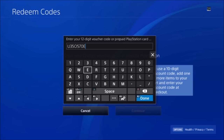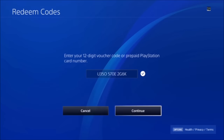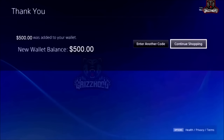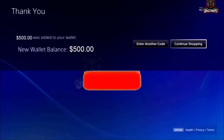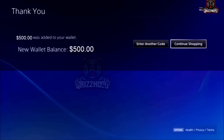Now put in the last four they sent to your email. Mine is 2G6K. If you have an unused code, as soon as you hit Done you should get a check mark — that's a working code. Select Continue. It should say 'Add Funds — this code has a value of $500. Would you like to add these funds to your wallet?' Select Yes. Make sure you drop a like, subscribe and turn on post notifications. Comment the correct spelling of your username below. Grizhood signing out.